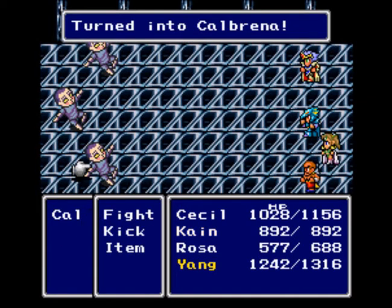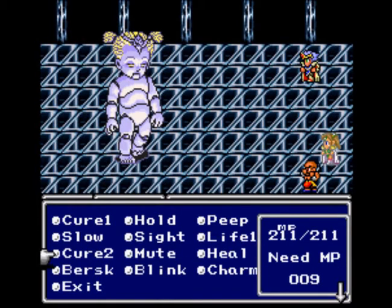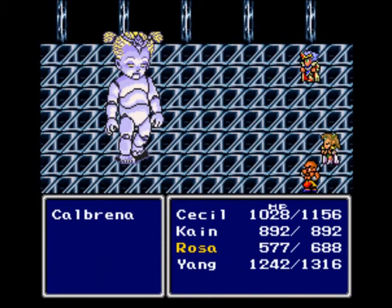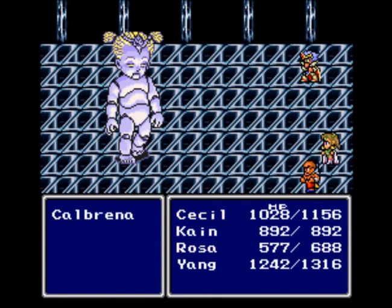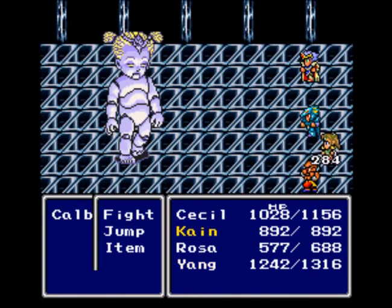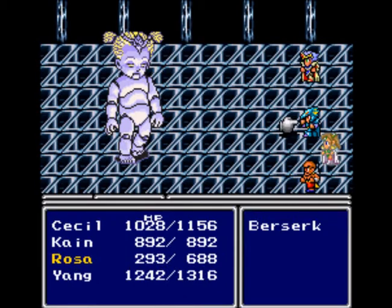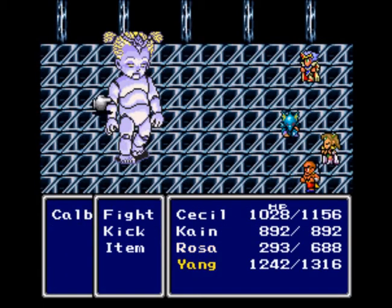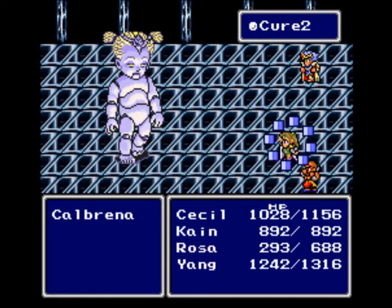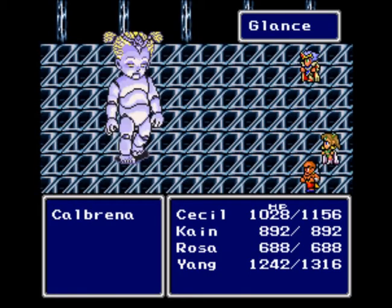Speaking of speedrunners, they have a trick where they cast Mute on the entire party right at the end — it skips an animation or two later. Well, it does more than that actually. Burst is an amazing spell, and I wish I knew exactly how it worked earlier. Not only do you hit harder, but you skip the preparation animation for the fight command, so you get more turns. I don't know what the attack boost actually is, but it's really helpful.